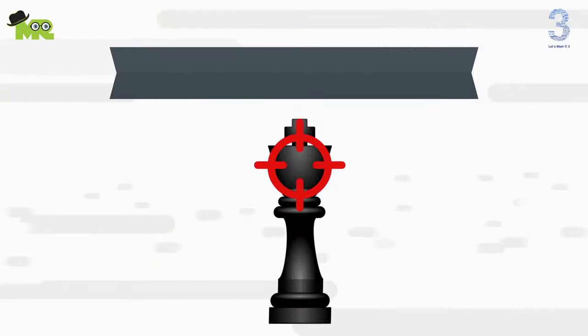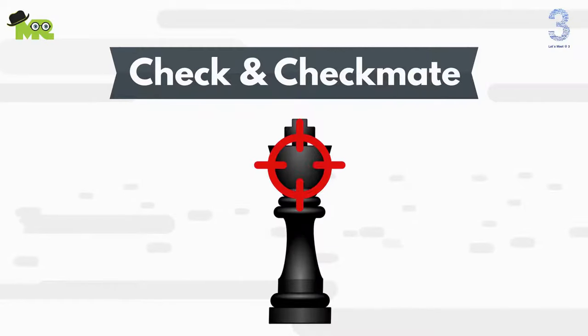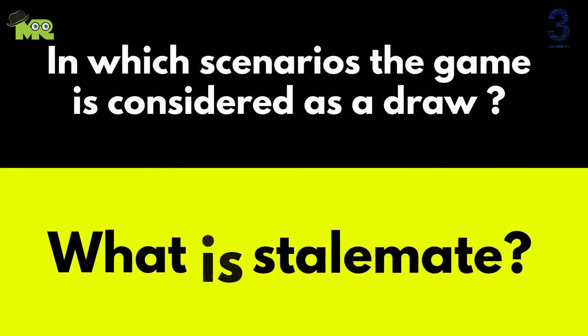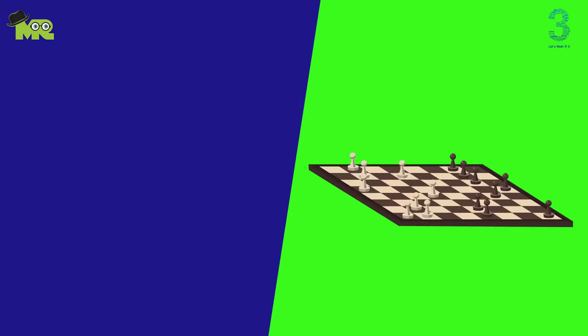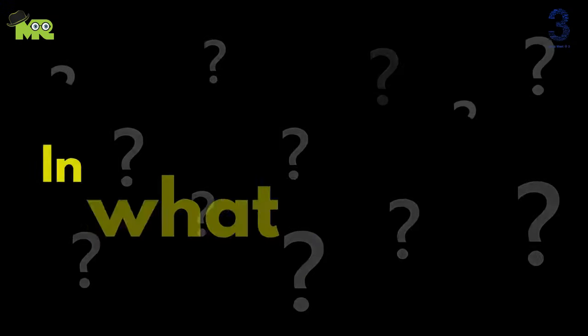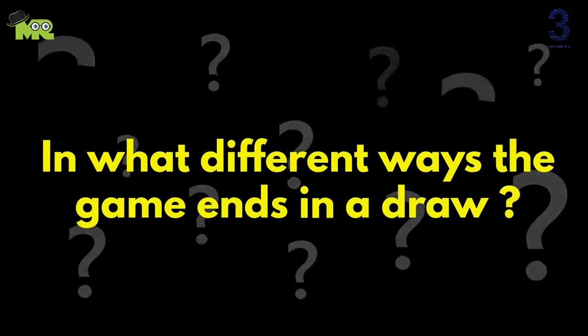Friends, in the previous video we discussed check and checkmates. Today I will teach you in which scenarios the game is considered as a draw and what is a stalemate. In chess, a draw is the result of a game ending in a tie. Let's see in what different ways the game ends in a draw.